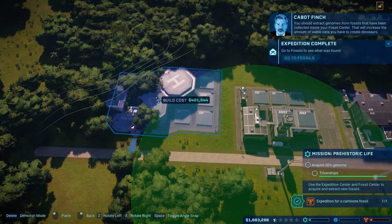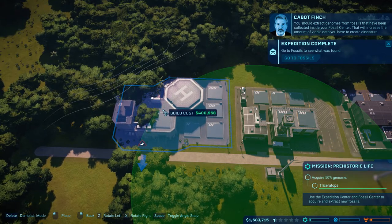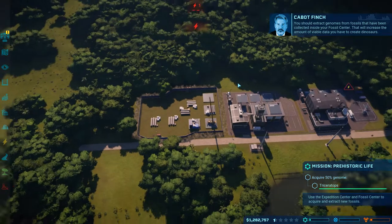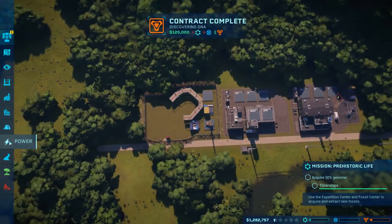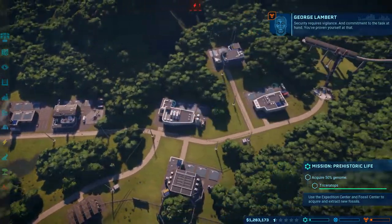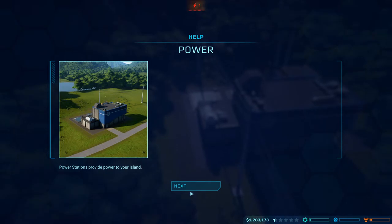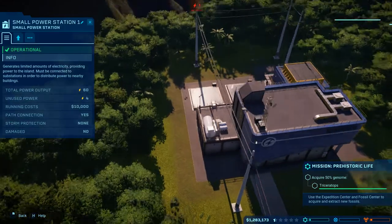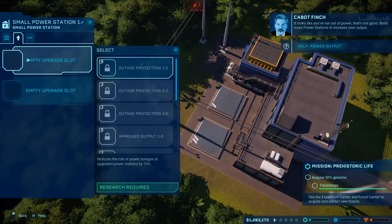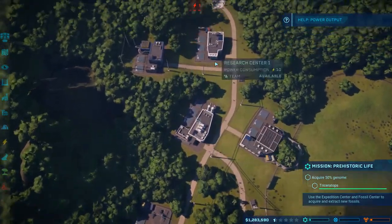You should extract genomes from fossils that have been collected inside your fossil center. That will increase the amount of viable data you have to create dinosaurs. Security requires vigilance and commitment. Okay, we don't have enough power. It looks like you've run out of power - that's not good. Build more power stations or increase your output.